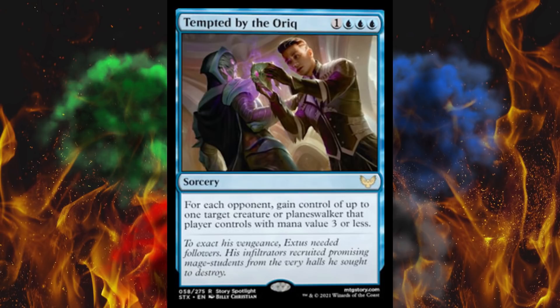Next up, Tempted by the Oriq — a triple-blue 4-cost sorcery. For each opponent, gain control of up to 1 target creature or planeswalker that player controls with mana value 3 or less. Stealing other people's permanents for anything less than like 9 mana should not be allowed. It's too annoying, players hate it, everybody universally reviles it. I don't care that they made this basically mono-blue only by making it triple blue — this card is garbage and you're an asshole for playing it.